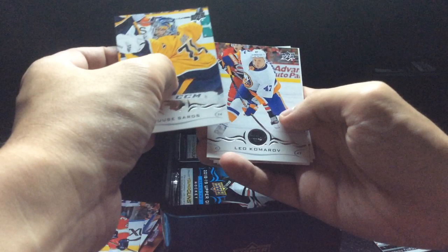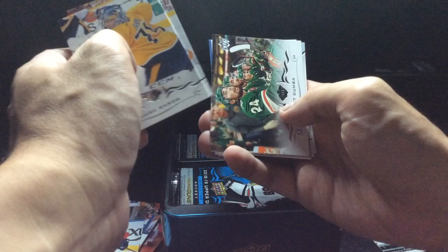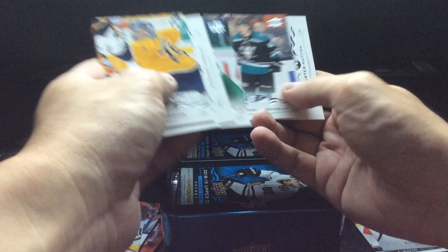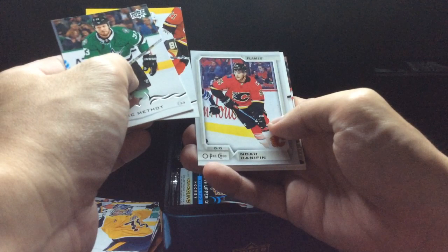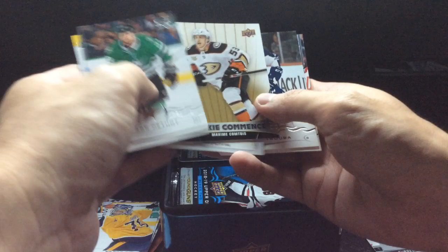I found a base card from 2021-22 so badly centered it was diagonally cut, so I just scrapped it. Got a portraits of Ethan Bear - decent, Edmonton Oilers. Lindholm Carter. Noah Hannifin for the Flames rookie update - this is probably the rookie commence. And Maxime Comtois - decent name.